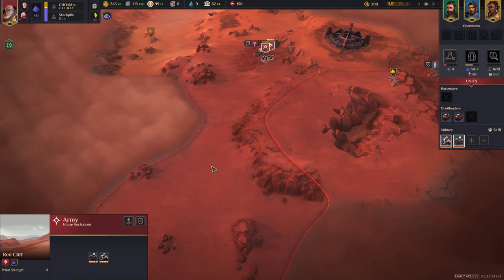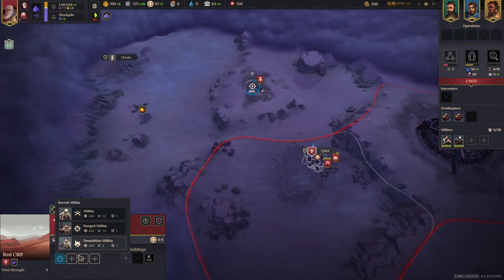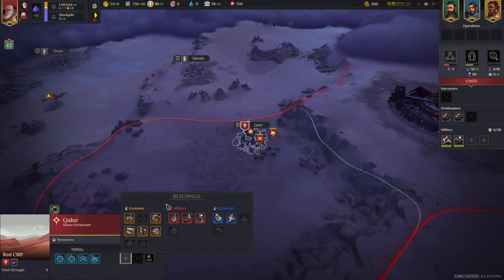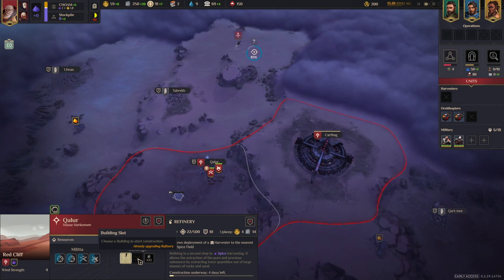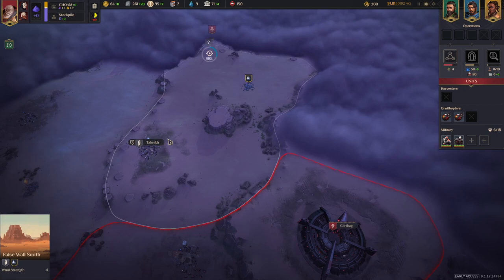We've captured that region. All I really need to do now is add some militia — I like to have ranged militia, but we'll do a bit of a mixture. This region needs to be well-fortified because it's where we've got the spice and we may get attacked quite a bit. I'll place the refinery there. Each of these regions has a wind strength rating — if you produce wind traps, you can extract water from them. There's more spice nearby, so we'll want to move out and take that region too.